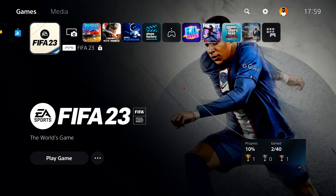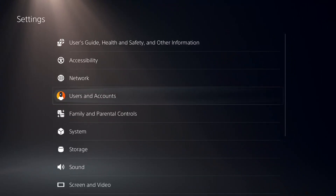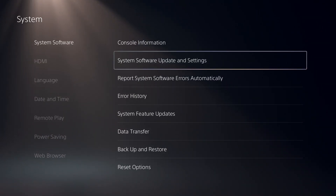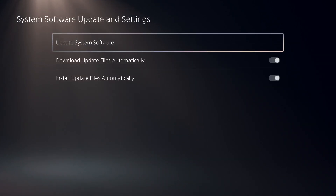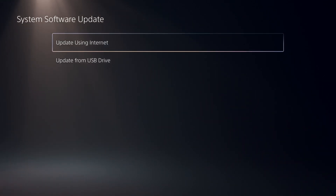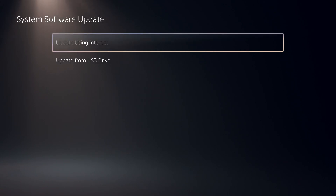First, go ahead and open up your settings. Select settings from right over here, then scroll down and select System. Now select System Software, then select System Software Update and Settings. Then go ahead and select option number one: Update System Software.